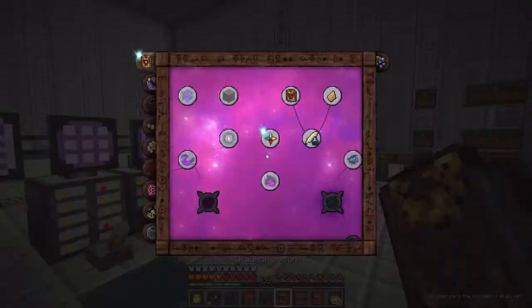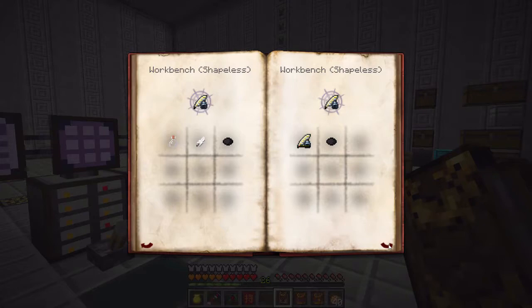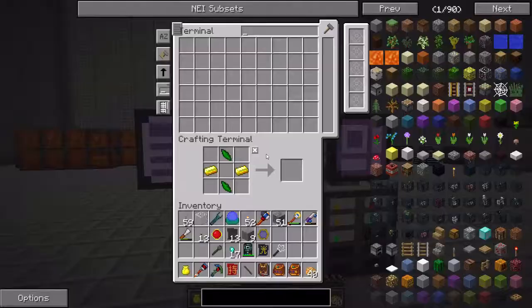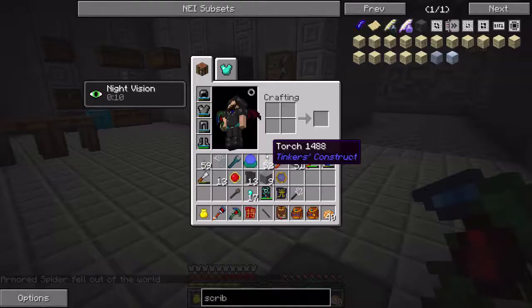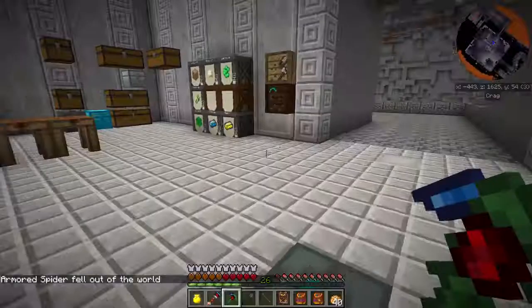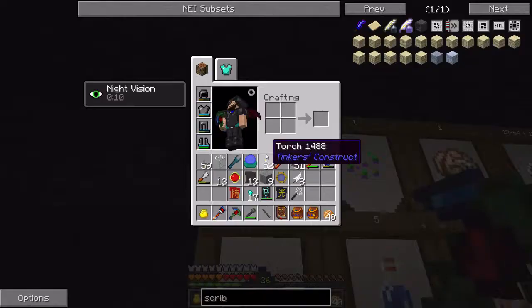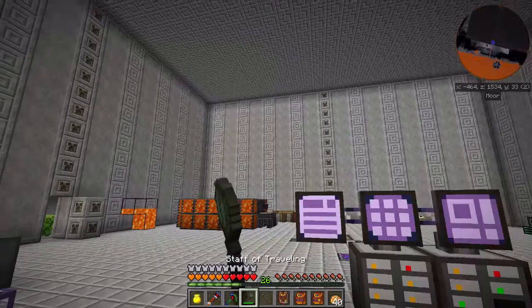Let me go ahead and get the scribing tools created. What about this one? I don't have any feathers — that's kind of weird. I know that I have some feathers down here. There we go. Let me just grab a little handful of these and run back up.